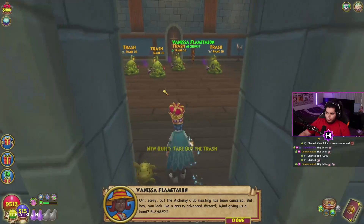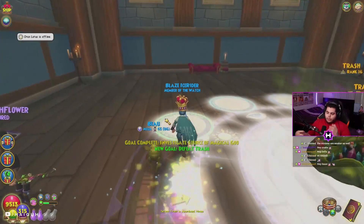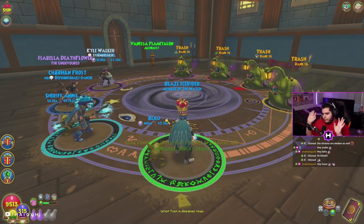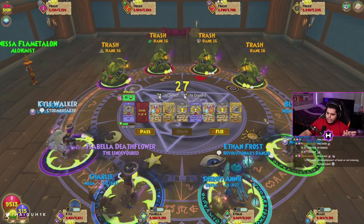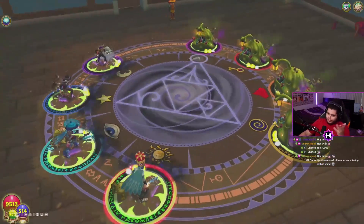For the mobs, the order doesn't matter too much. As long as the person with mass feint goes before the hitter, that's it. As long as mass feint goes before the hitter, everything will be easy. I have will-cast hex on my pet but I'm not going to use it. I have all seven of my cards ready — we're just going to mass feint and they can blade him.